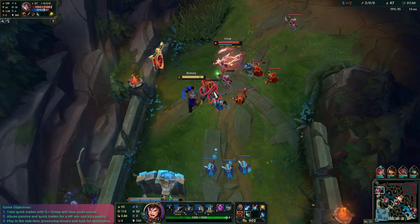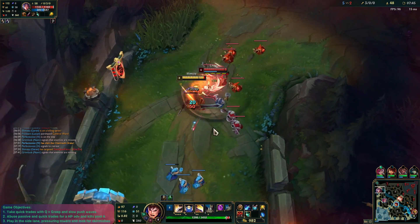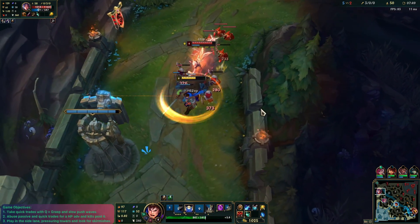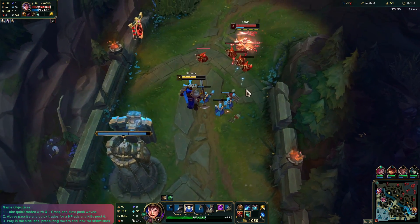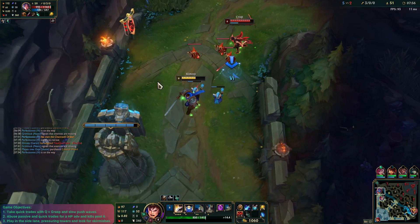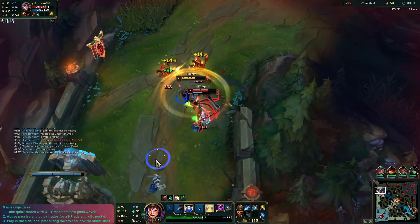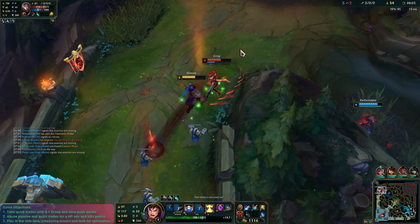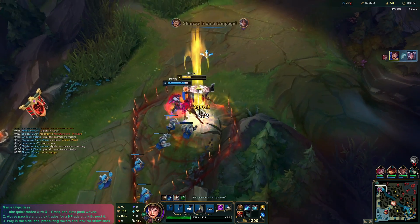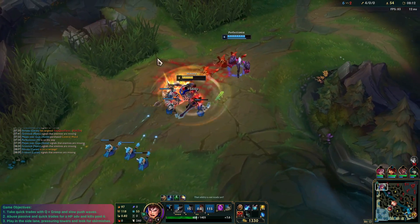She walked up to try and stop us — we'll go ahead and Q her. Max E second, of course. Oh, we actually Q'd a minion — I was like, we didn't do any damage to her, because we Q'd a minion. Yeah, she's dead. A Garen ult and a Vi — not really sure there's much you can do about that, buddy.